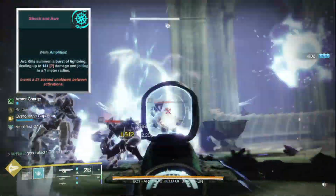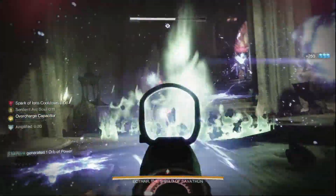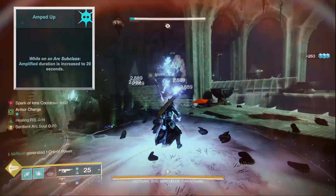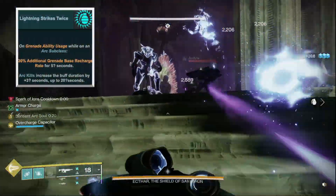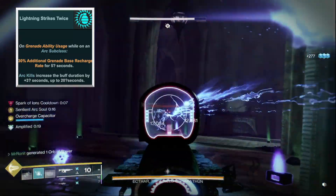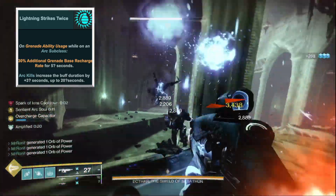With Shock and Awe, we can bring down bursts of lightning with any arc kill, causing AOE explosions. With Amped Up, the duration of these benefits is also maxed out to 20 seconds. And with Lightning Strikes Twice, when we use our grenade, we get an increased grenade regeneration rate, which is extended each time we get an arc final blow, so you can keep this buff up constantly.